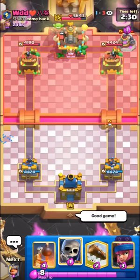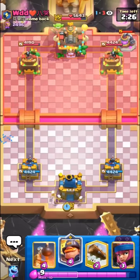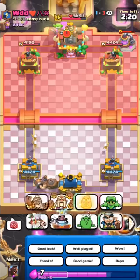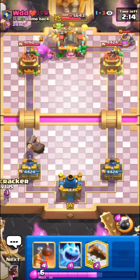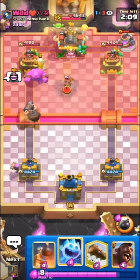The Mighty Miner is super nice for the three-card cycle. We can't kill this Pump right now — I don't know what this guy's running. Normally Pump decks never have Evo Skeletons. Might just be some crazy deck. And there it is — the E-Golem. So against E-Golem, you always want to cycle your Firecracker early; they're pretty much always going to spell the first one down, so you need to be able to get to a second one.